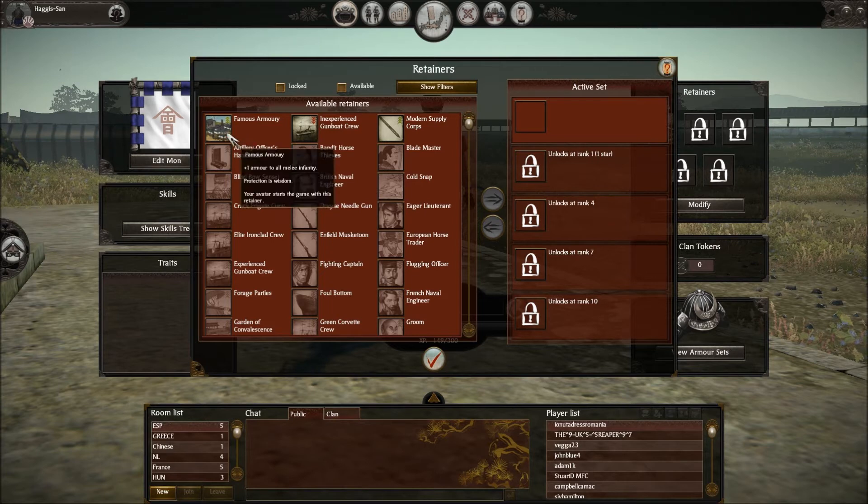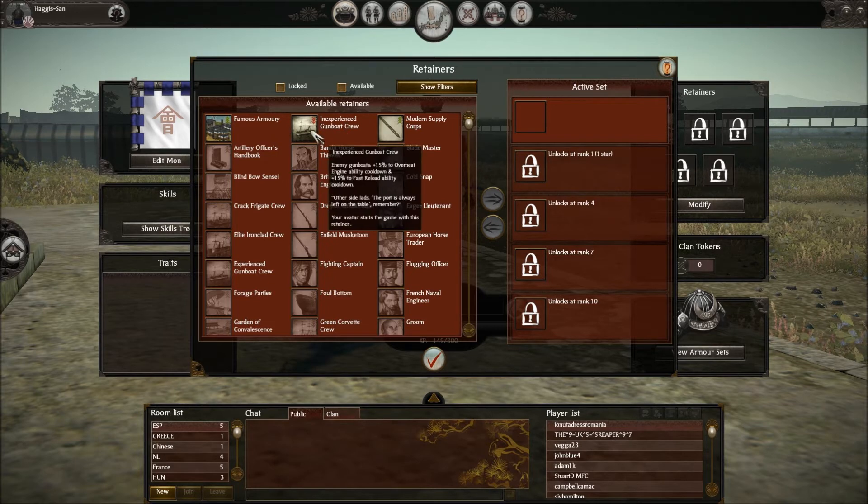So we've got Famous Armory: all melee infantry get plus one armor. And Experienced Gunboat Crew: enemy gunboats get plus 15% to overheat engine ability cooldown and 15% to fast reload ability. Fast reload ability is self-explanatory, but I have no idea what the overheat engine ability is. It might be something to make the engine work faster in the boat so the boat can move quicker — that's what I get from it.